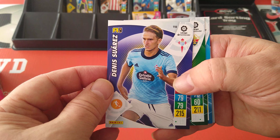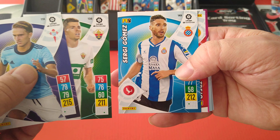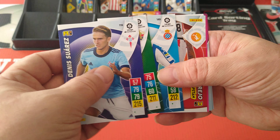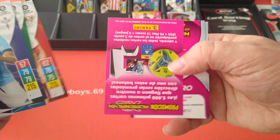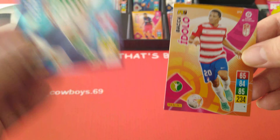Denis Suarez. Base cards, another diamond and an Idolo. Baka and Miranda for Betis.